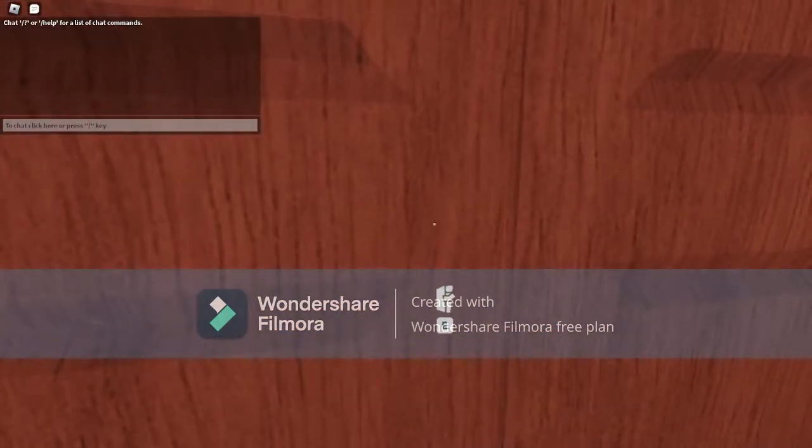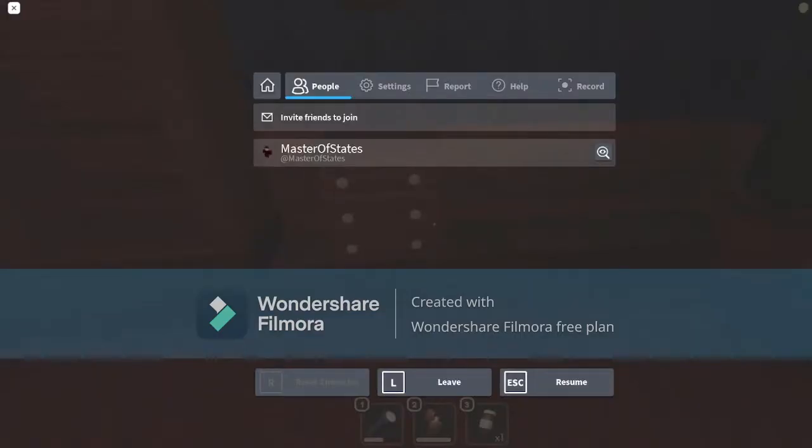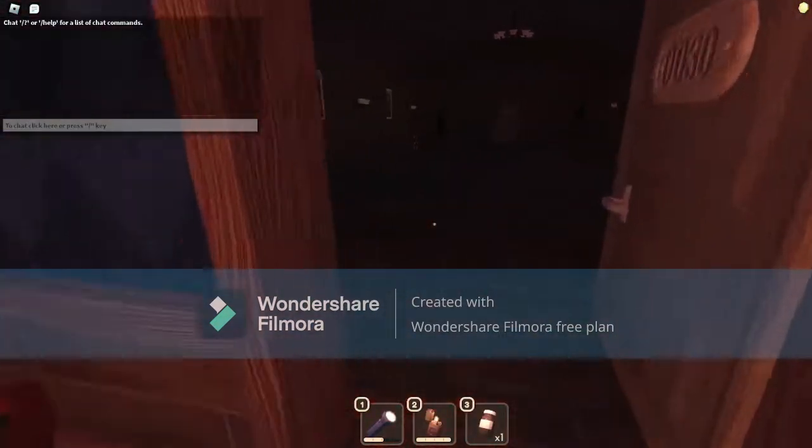Next is Hide. For Hide, after Rush is done rushing through the doors, you have to get out of the closet as fast as possible. The higher the difficulty, the more Hide appears. But it's pretty easy to avoid.